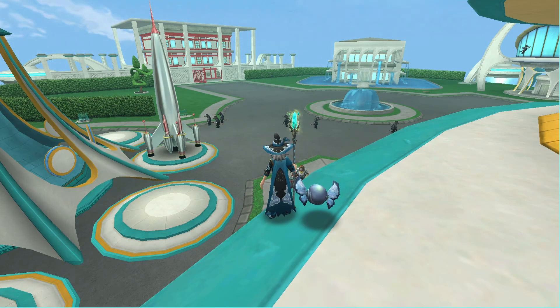Ice is an unfortunate school in the current state of the game, and that needs to be addressed early on. Whereas other schools may have some room for flexibility, ice's room for flexibility is much lower, or at least it's much more limiting.